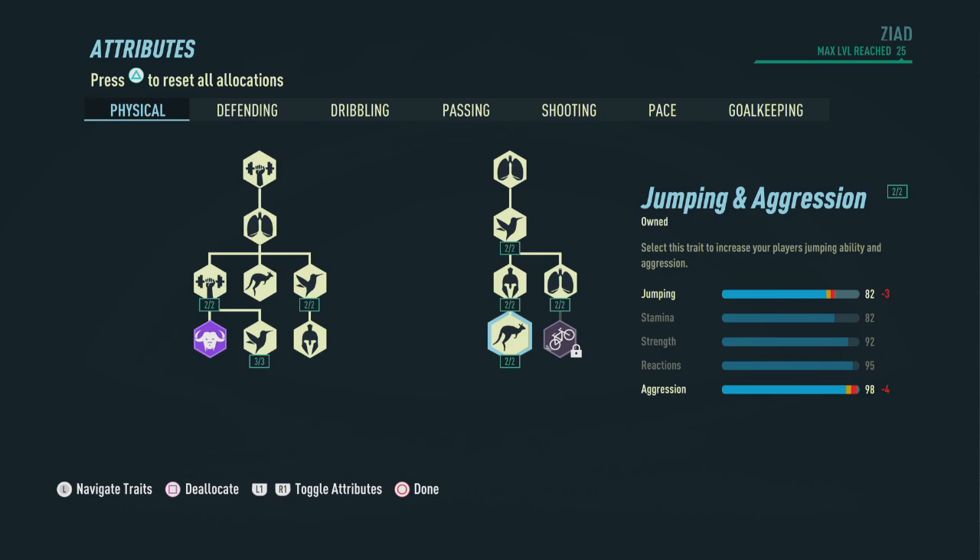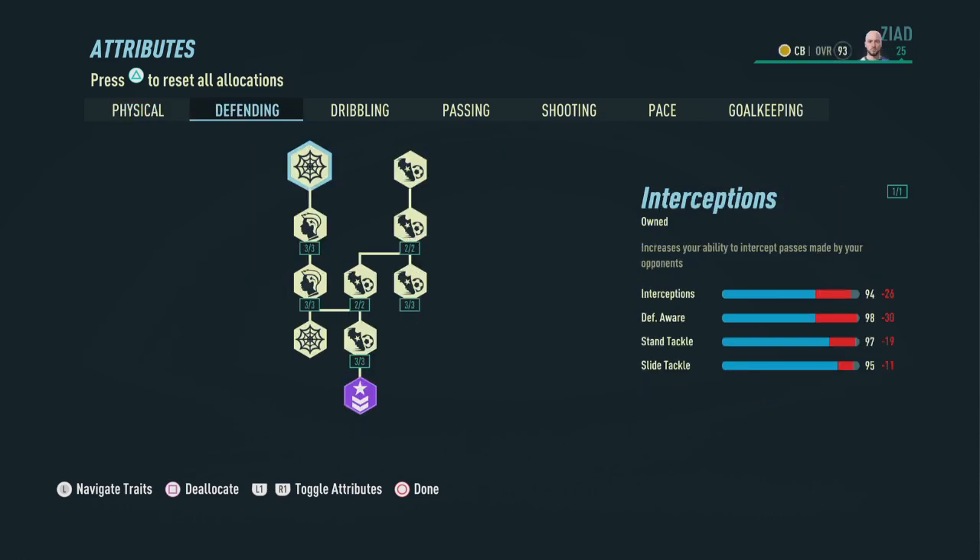All of this will help us win the ball from attackers, in conjunction with defending abilities. We pick up everything in the defending section to end up with 94 interceptions, 98 defensive awareness, 97 standing tackles, and 95 sliding tackles.